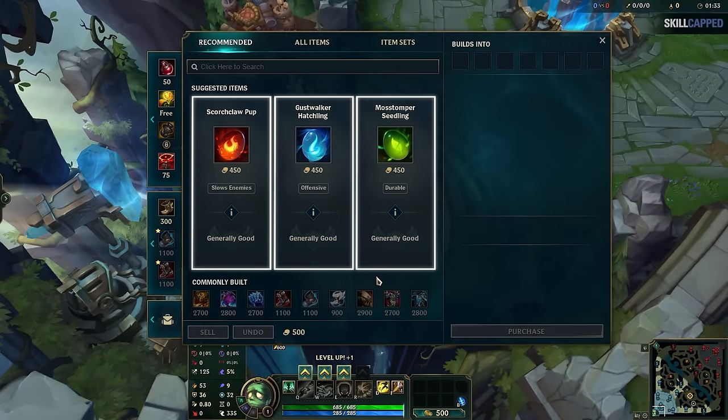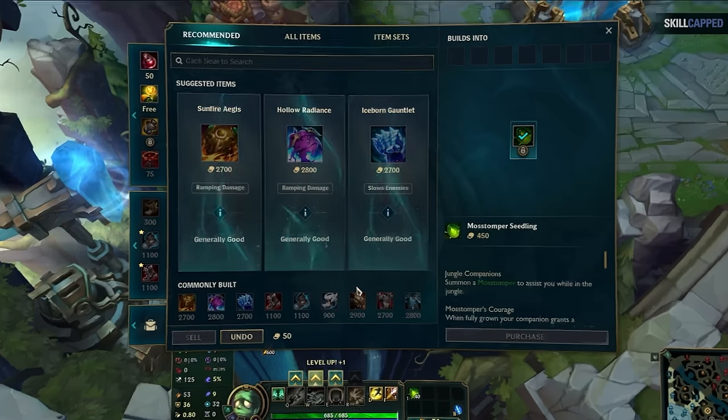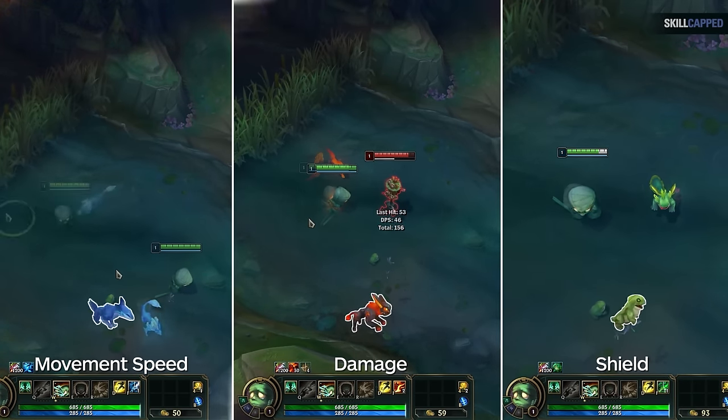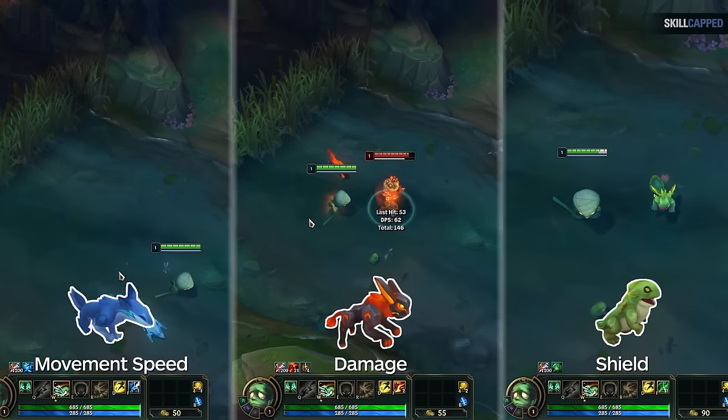Once you're in game, Smite will let you buy one of three jungle pets. Don't get overwhelmed — these are all exactly the same thing. Which one you pick will change almost nothing in how you play. The difference is a tiny buff: blue gives movement speed, red gives a bit of damage, and green gives a shield. Which one you pick is mostly preference, so just mess around with them to see which buff you like the most.